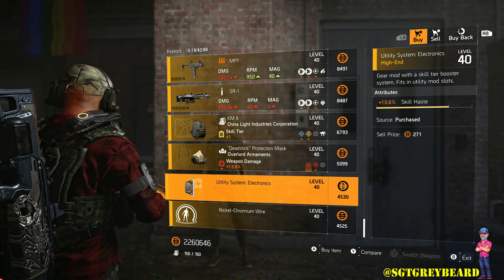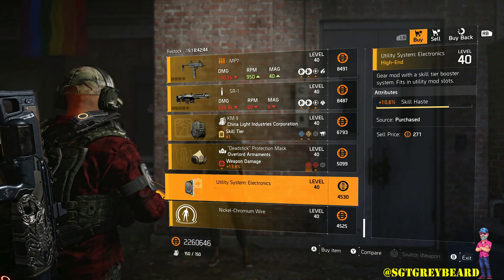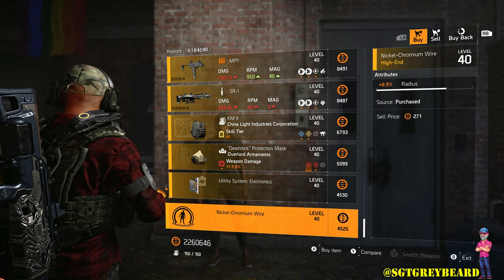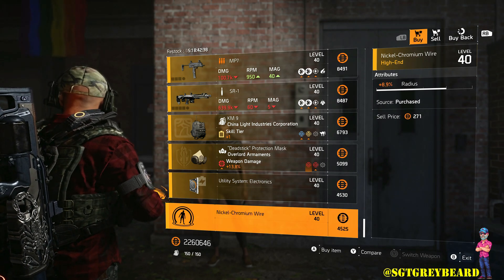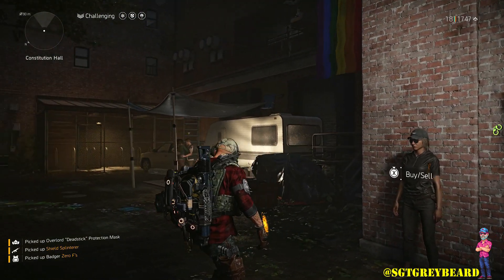Finally, we finish off with some mods and skill attachments — something for skill haste, pretty decent; something for your pulse radius, pretty decent as well. I would say honestly this was a really, really good week for Cassie without a doubt.